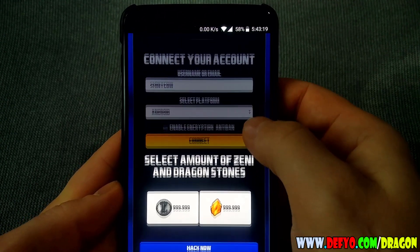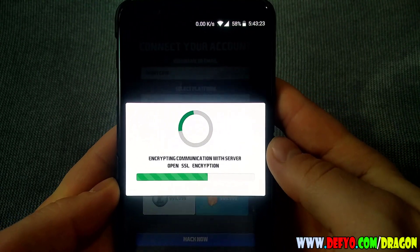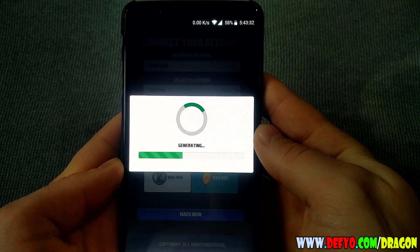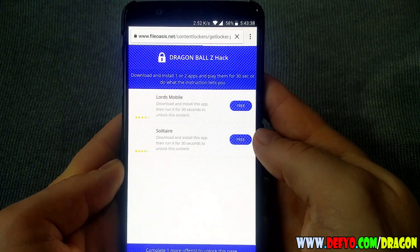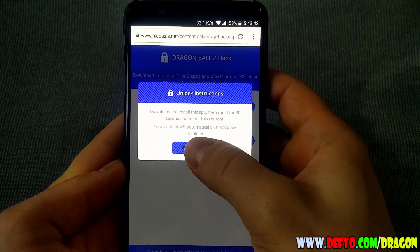Now select the amount of zeny and dragon stones that you want — you can choose both if you want. The next step is to verify, and for that you need to install a game and play it for 30 seconds, or do what the instructions tell you.